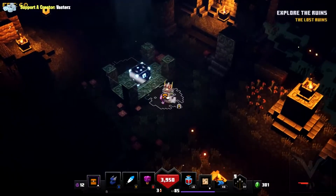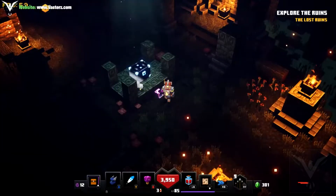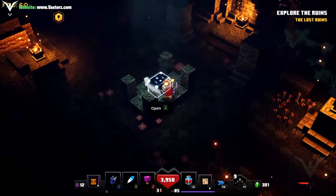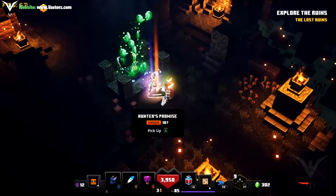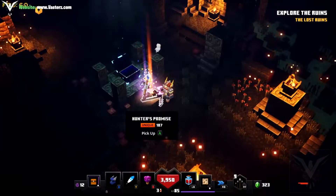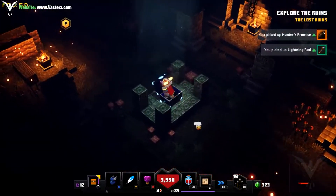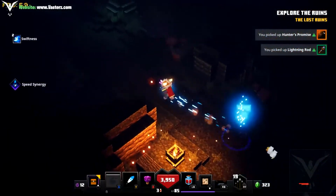Here's the chest I was talking about where you can get the nice loot from this map. Let me just open it up. Oh, that's amazing — look at that beautiful piece right there! That's a nice little unique item. I love that.